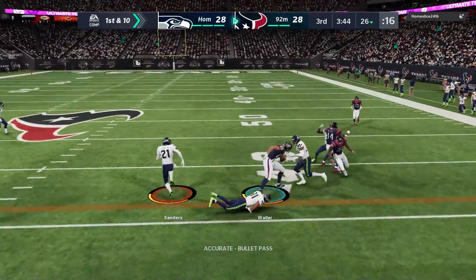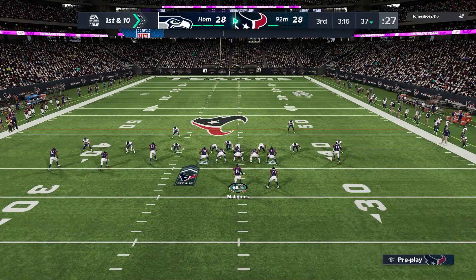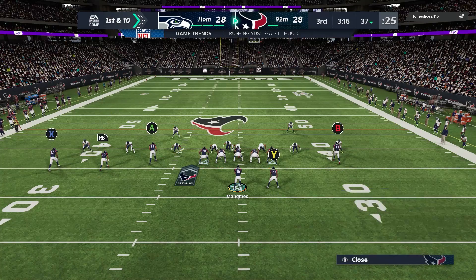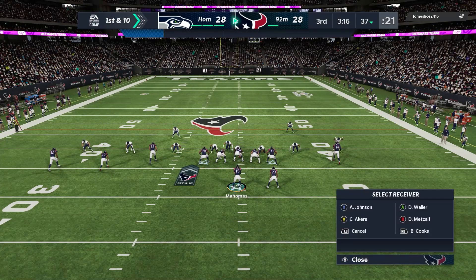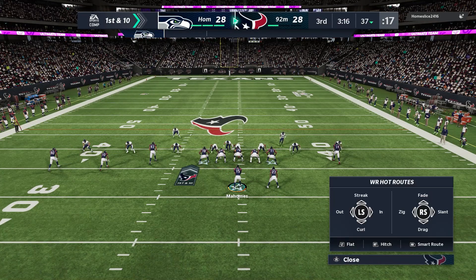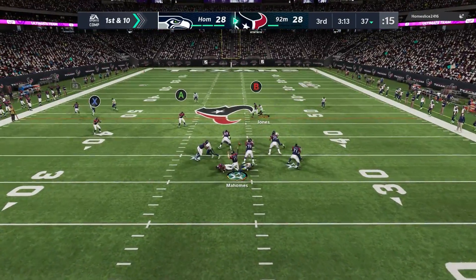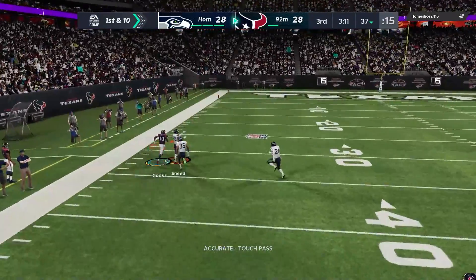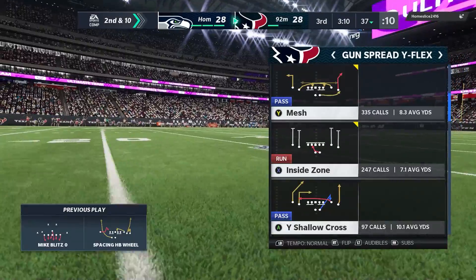I kind of turned that into a fade-stick concept with the slot on the fade and the outside guy playing the underneath route, and Waller on the stick. Running the same play to the other side of the field now. I messed up my hot route — I meant to put Waller in a stick route. Here I was probably being a bit too aggressive. I thought I had Cooks beat over the top, but I wasn't able to get out. I had both guys open underneath and could have checked it down. I was just being too aggressive and trying to force the ball down the field.